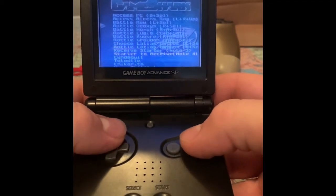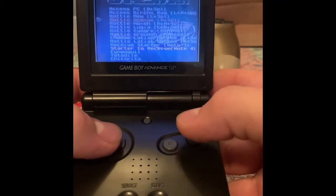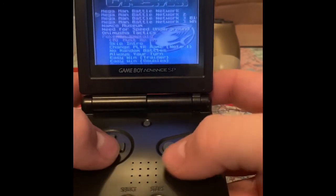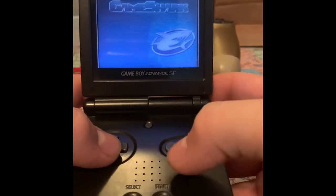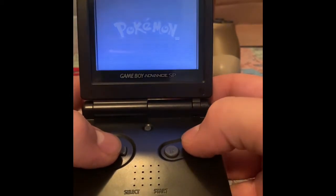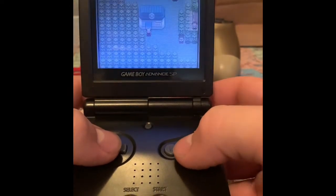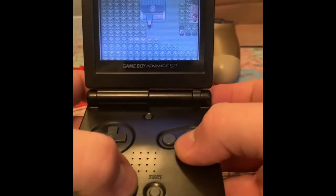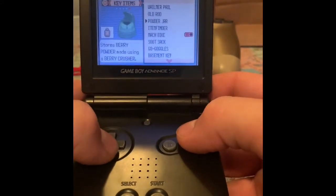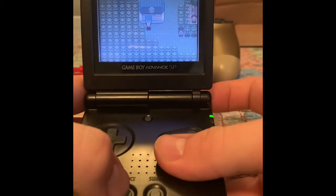Let's do Battle Deoxys - it says right and select, so we'll do that once we actually enter the game. Click on this as well, so now this is highlighted and the master code is highlighted. Press start. It said right and select, so let's do right and select. I do have my bike assigned to that - I need to turn that off. Key items, bike, deselect. Alright, let's try this again: right and select. There we go.